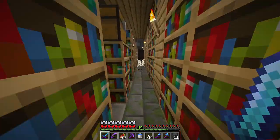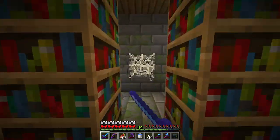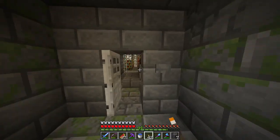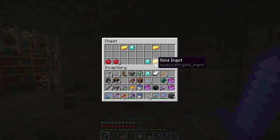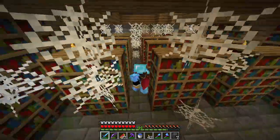Now I just need to find the portal room. Anything good in here? Actually yes. I don't know if there's two libraries in strongholds — I think some of them there is, but I'm not really sure. Look, there is another library right here. More diamonds too. This is going pretty well I guess. So there are two libraries.